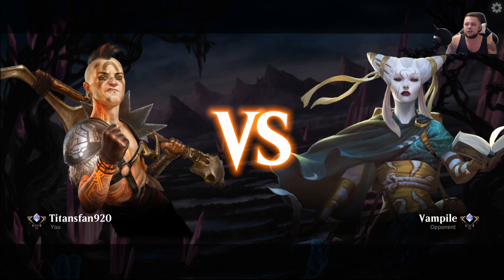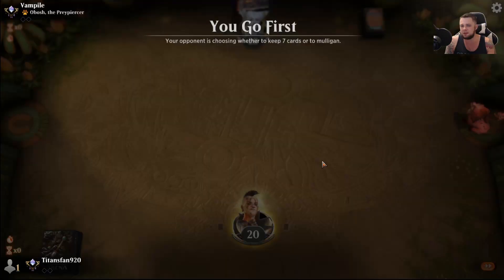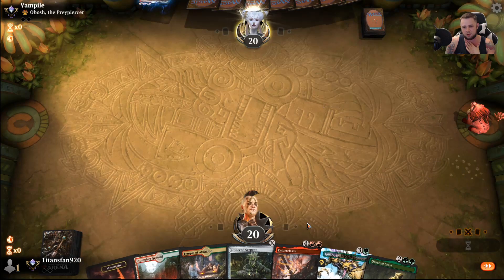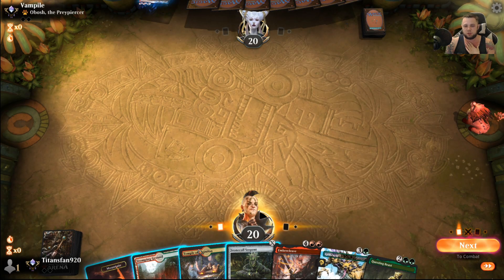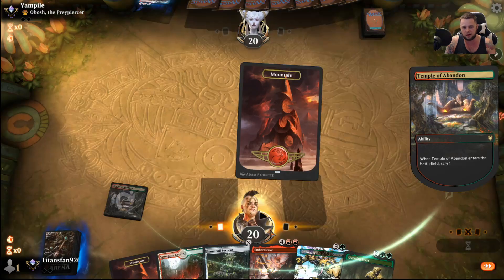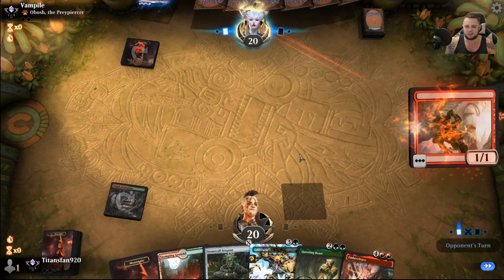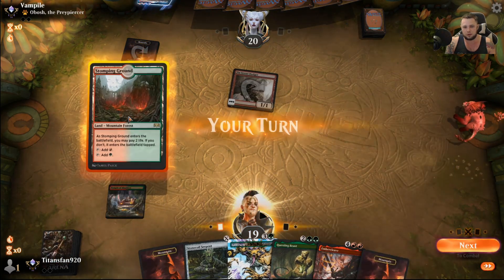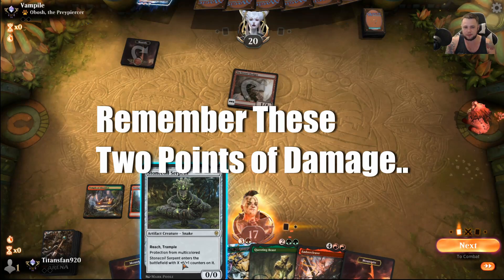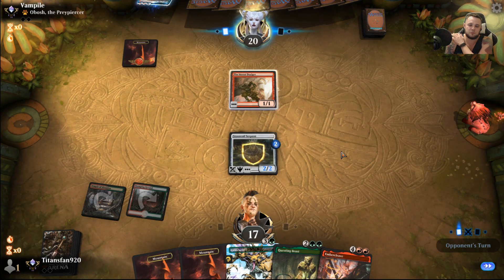Game number 2 here against Vampile — like a vampire with a lisp. Be curious to see how this matchup is depending on what kind it is. This opener is fine — we play turn 2 Stonecoil Serpent. Turn 3 it'd be really nice to Gemraze a Rotting Regisaur if they had one. Let's start off with the Temple here. I think a land is fine — just guarantee we can get Questing Beast down, which is probably where we want to be. Questing Beast, Gemrazer, Embercleave — all that stuff is pretty good. We'll play the Stonecoil for... I didn't have that selected, right? Take 2 unnecessary damage. If I lose by 2, I'll be pretty mad.